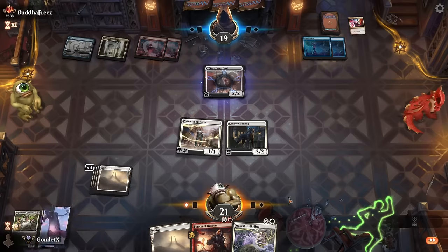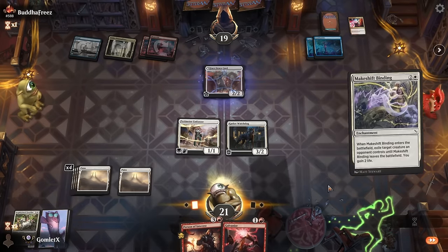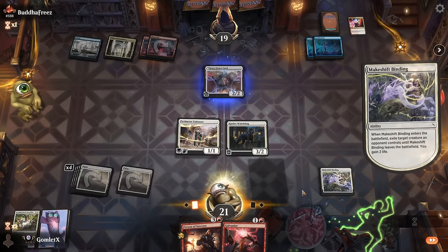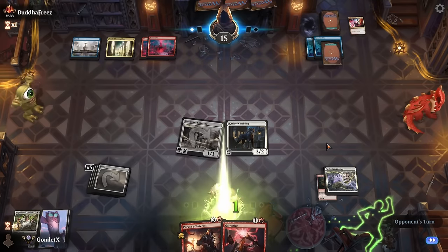They lightning helix the Guardian — now we get to play a Watchdog, but we have a real big problem if we still don't find the red source for Person of Interest. We do have seven mountains in the deck but have seen none so far. Worst case scenario we just exile the face-down here — and it is worst case — drawing another red spell is quite bad. We jam in for four and they're down to 15.